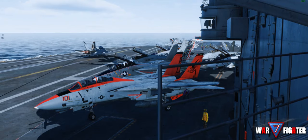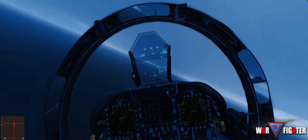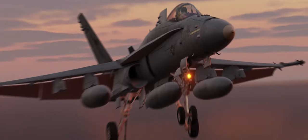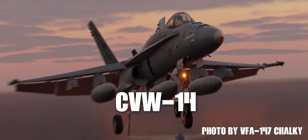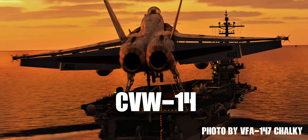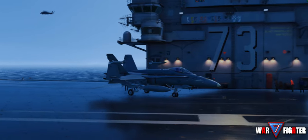One more important thing: VNAO is represented by two carrier wings. CVW-7 is mostly for guys flying on the west coast of the United States — and whoever internationally that time frame works for. CVW-14 is for guys on the eastern coast, and whoever else internationally fits into that time frame. CVW-14 also has Airboss hooked up into their servers. So if you come into VNAO, Airboss is going to be a big part of the automatic greenie board system.